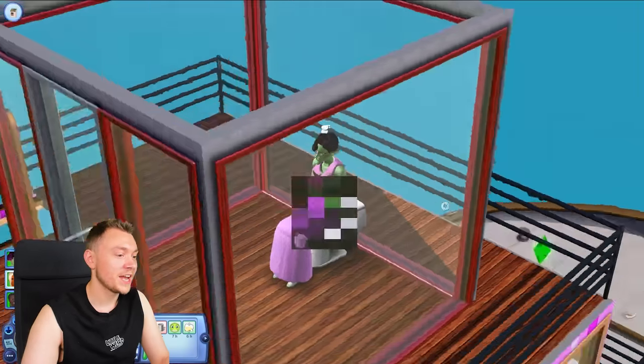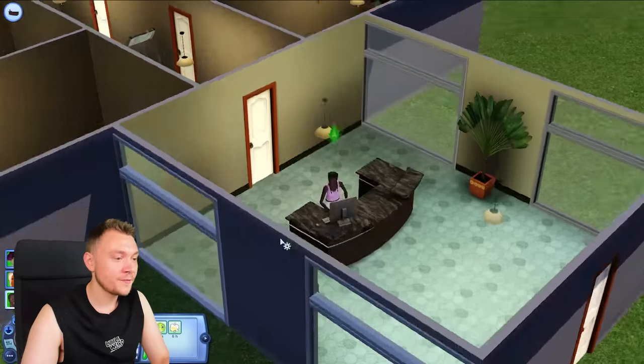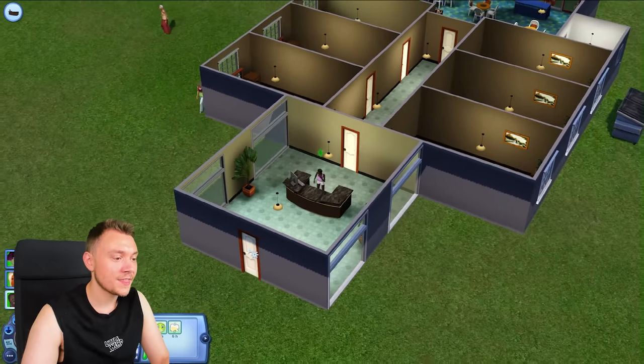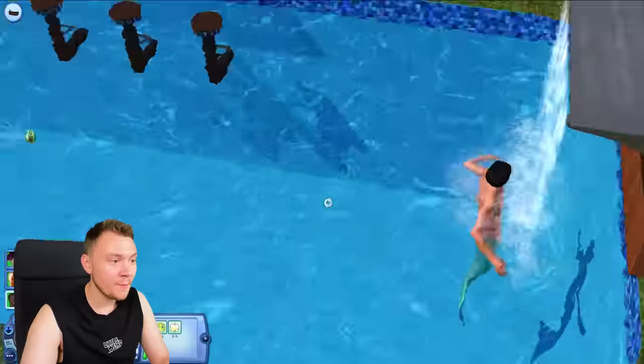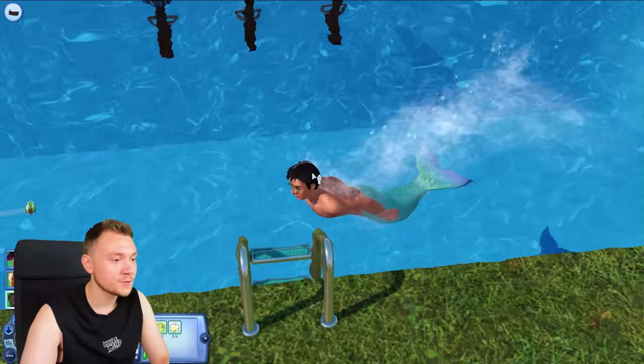What is Moist Miriam doing? Oh, she's taking a shit. Well, you enjoy your poo on your houseboat, Miriam. It looks like Flangelica Foofy is the only one holding this place together. Oh my God, we have a mermaid! Oh my God, the camera's going mental.